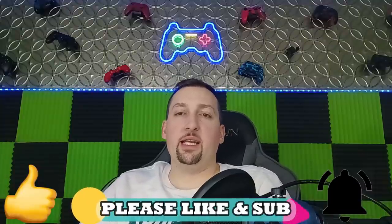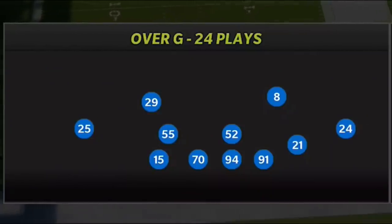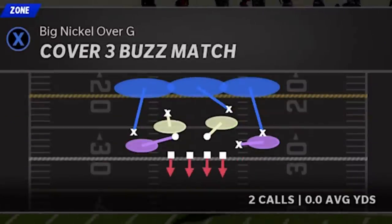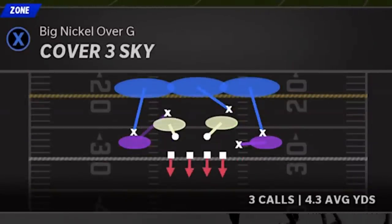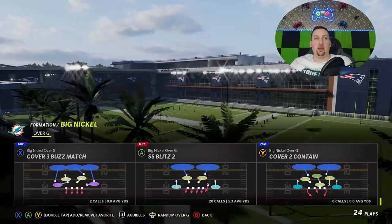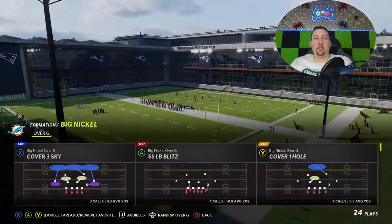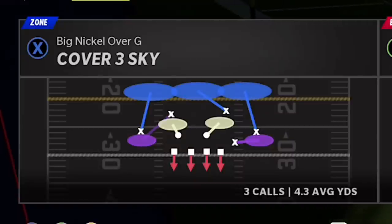If you guys want to see more defensive plays like this, hit the like button and let me know in the comments section. The formation itself is the Big Nickel Over G. Now there's really two different plays you can do this with: the Cover 3 Sky and the Cover 3 Buzz Match. They're essentially very similar — there's a slight difference as far as where you're getting your curl flats from. The one I see people using the most is probably Cover 3 Sky.